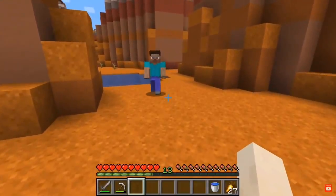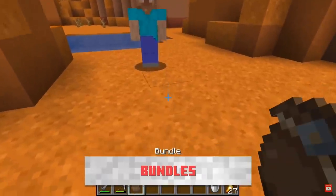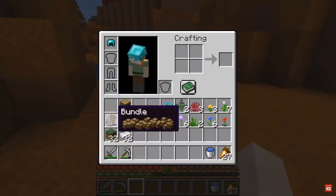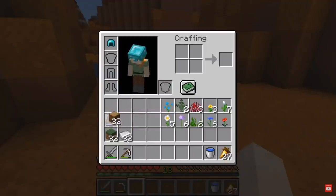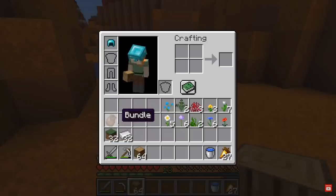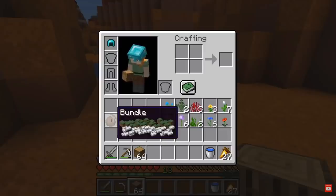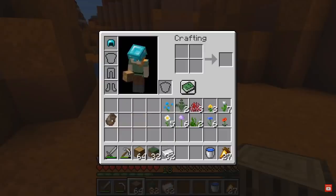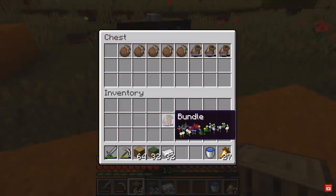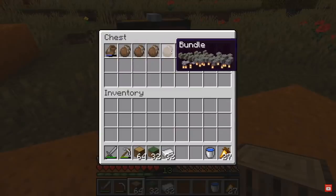In the Minecraft 1.17 update, Mojang acknowledged that so many items have been added that it's hard to manage them all in the inventory. So they've added a new item known as the Bundle, which acts as a mini backpack — you can store up to 64 items in a single bundle. When you hover over the bundle, it shows the items contained within, making it very easy to manage your inventory.